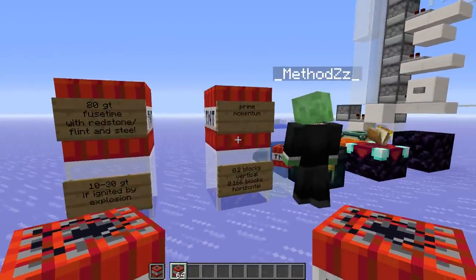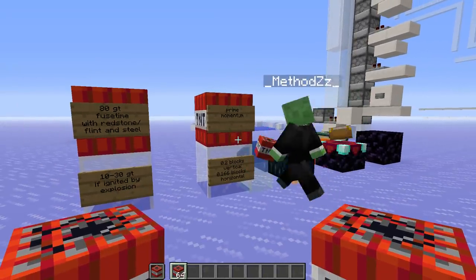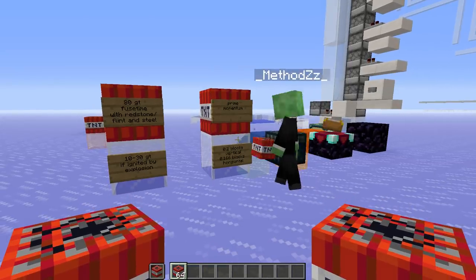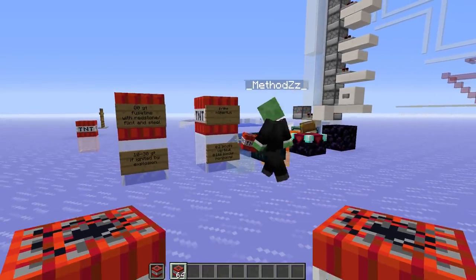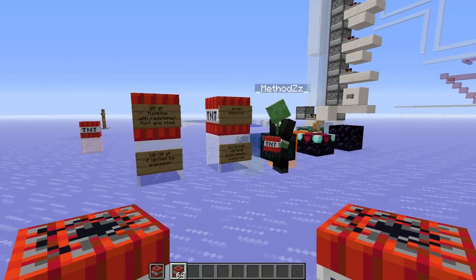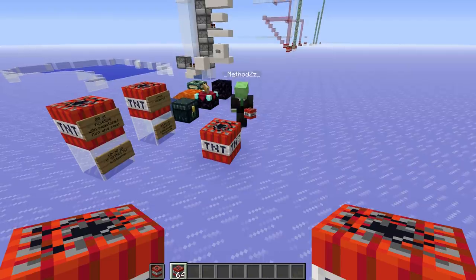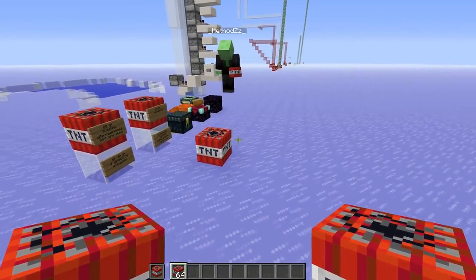The next feature is my personal bane of all TNT: prime momentum. If a TNT gets lit, it will jump upwards 0.2 blocks, and then it will pick a random direction to jump another 0.02 blocks. That makes it jump 0.166 blocks horizontally in total if it doesn't get stopped by anything sitting on the ground. Let me turn off prime momentum so we can showcase this.